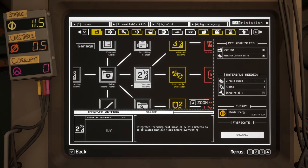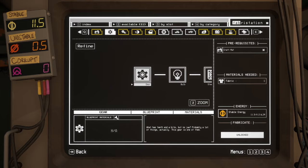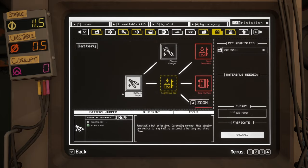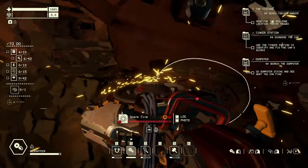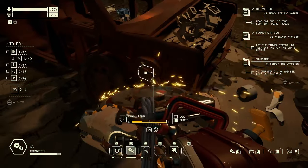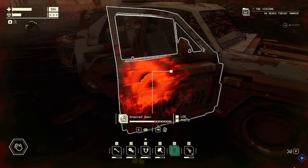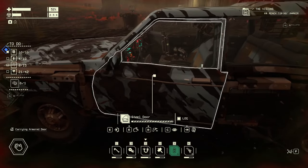There is a crafting tree of sorts that has both material and event requirements, so not only do you need a certain amount of metal panels and wires, but also to witness some bizarre anomaly out in the environment and scan it. You'll need tools to harvest some materials, like your trusty scrapper tool, which can be cobbled together on the go with the crafting mat in the back of your car. Other more advanced tools, like the liberator used for removing whole panels off of cars, need to be assembled back at your garage at the dedicated workbench.